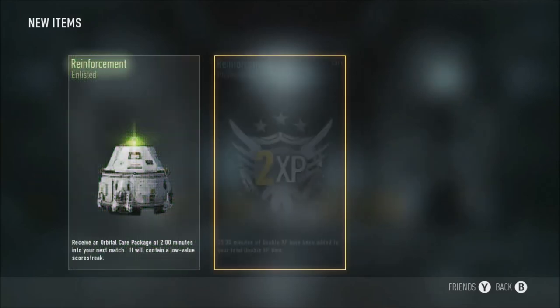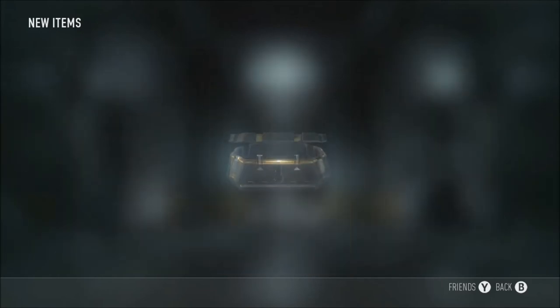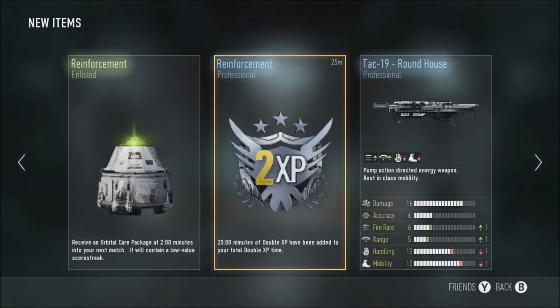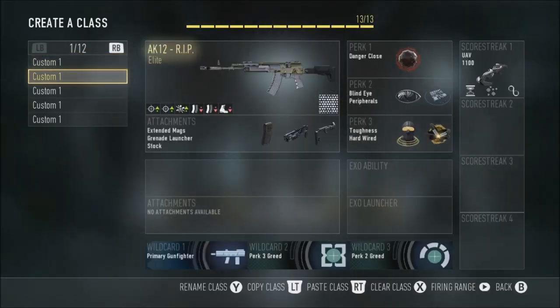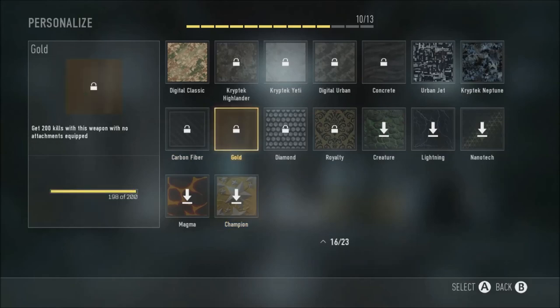Supply drop number two: orbital care package and double XP, which is good because I'm nearly prestiged again. And then supply drop number three: scout gloves, mercenary loadout, and an amelie accelerator. Those are alright, but I'm still going to redeem it for XP because I absolutely hate using the amelie. Just got my AK-12 in diamond as well — something you guys may want to see. I'm slowly getting there using my ARX. That's pretty much it for this supply drop opening.